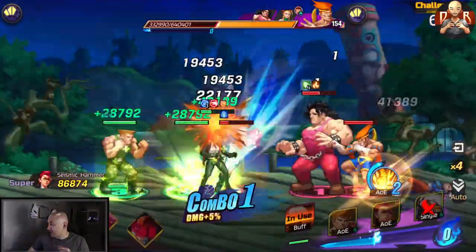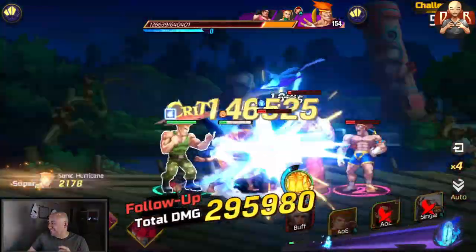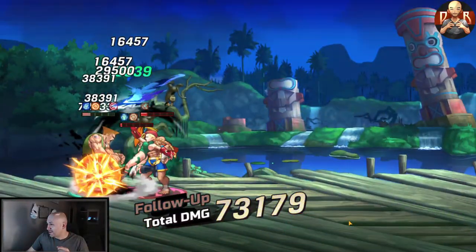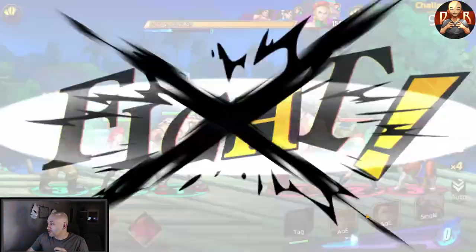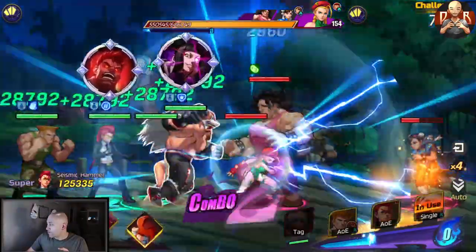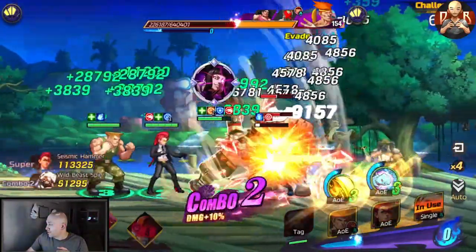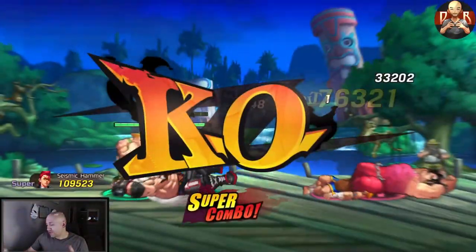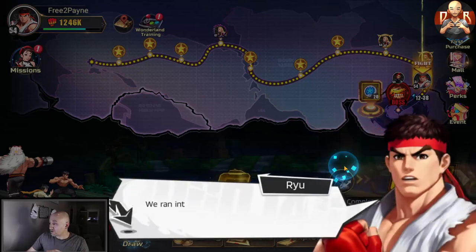I didn't interrupt anybody there at all - that's my blabbing. Talking and playing is not the easiest thing in the world to do. We might still have this - if I can get off a Guile, if I could have got a sonic boom off it would have been over. That's okay. Let's try again. As you can see, it's not flawless gameplay - I'm not editing anything. If I'm dying I want you guys to see how I'm dying so you can learn from my mistakes. I make quite a few when I'm being sluggish or in a hurry.